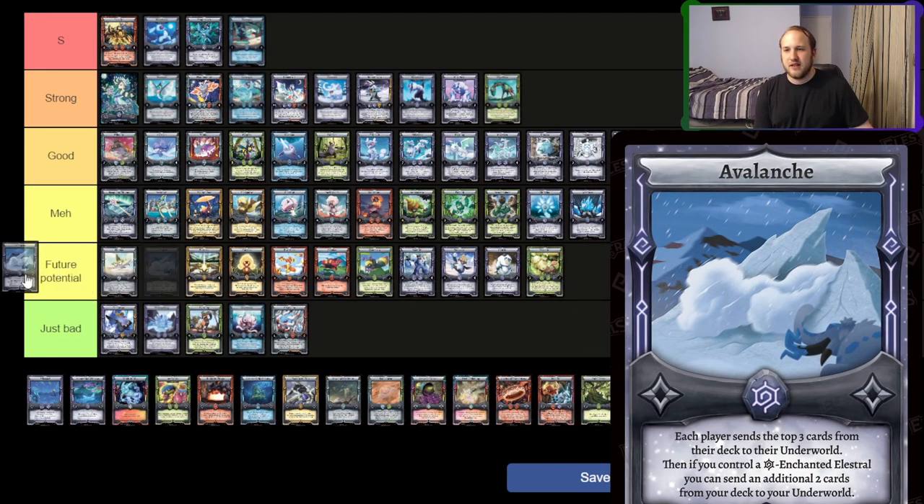Avalanche — it's like the poster child for future potential here. If self-mill in Frost becomes worthwhile playing, it's going to be great. If mill in general becomes good, it's going to be worth playing with like Humbust and stuff. However, both of those I don't think are super worth doing just yet. But there's a lot of potential — just self-milling five, playing Moralith, milling another five, and doing Underworld shenanigans with those ten cards you just dumped. Eventually I think Avalanche becomes very strong, right now not so great.